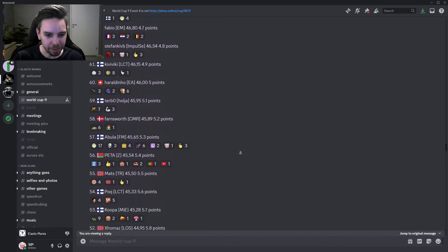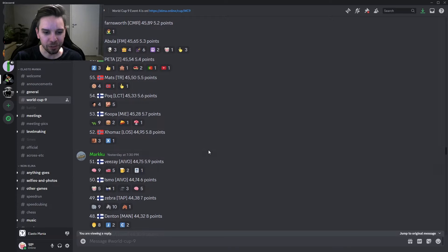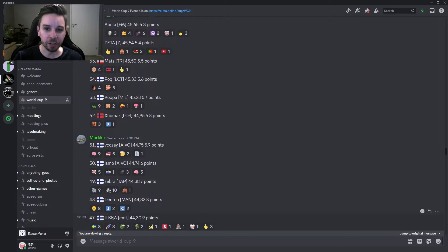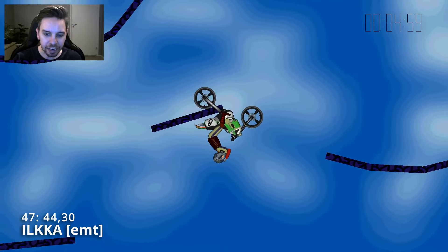Now we're gonna make a little bit bigger leap — we're getting down into 47th place, and sorry Isma, we're skipping your replay this time because we have such an extensive list by Hogge. In 47th place we have Ilka at 44.30. Ilka's run — oh, very different start — to vault up there so he can get up to this hang. What is this style? This is completely different.